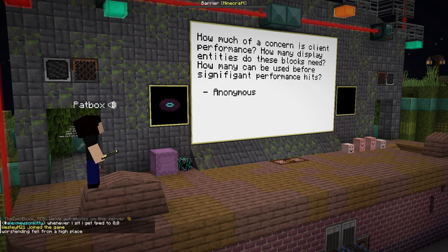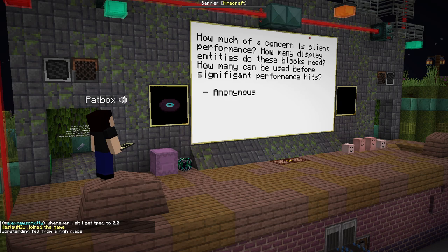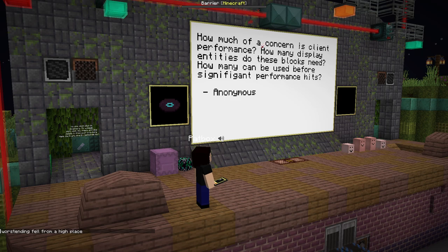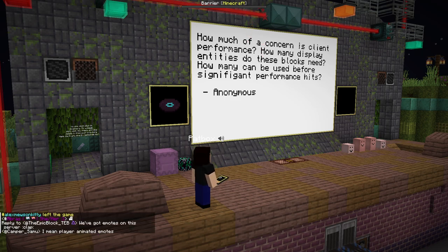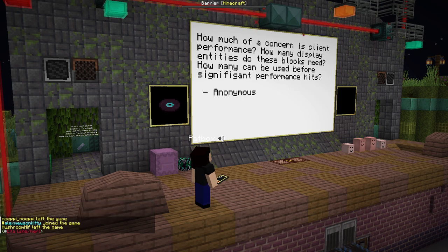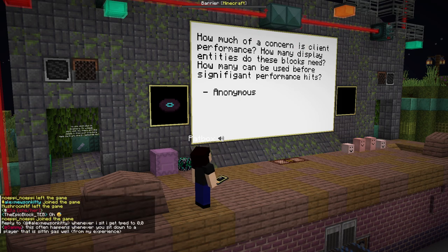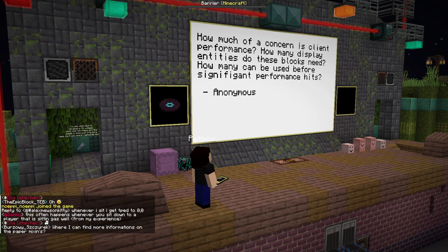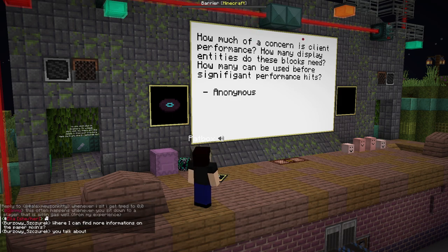How much of a concern is client performance? How many display entities can be used before significant problems hit? It depends on the item model it's set to — it's a variable thing. You can have a lot of simpler models and they won't be an issue, or you can have three items that really lag the client because they have way too many faces. You just look and see; you can't really predict it.